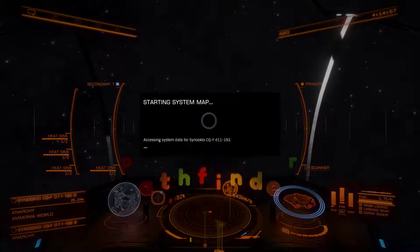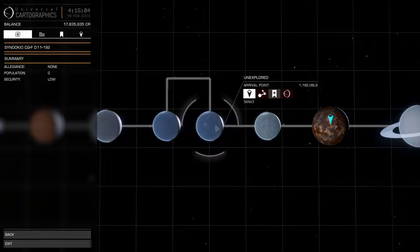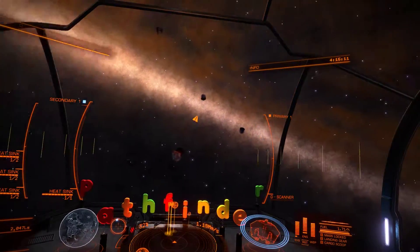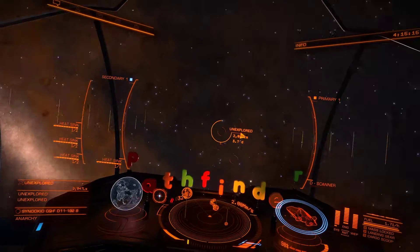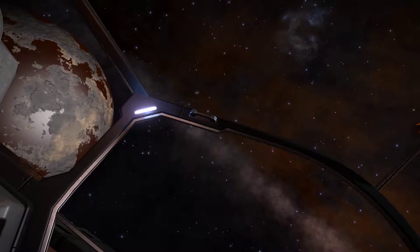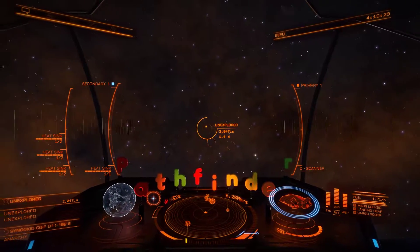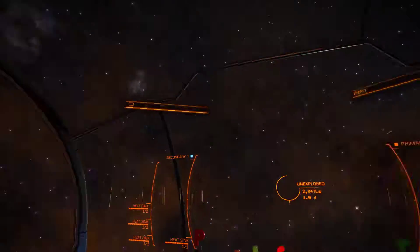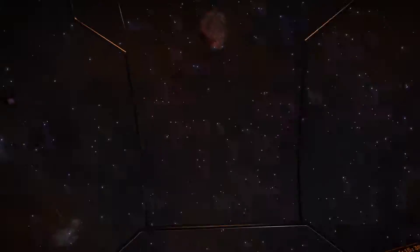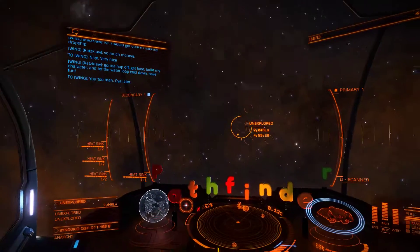I'm going to check out the other ones real quick - I have no doubt they won't be anywhere near as weird. I want to check out my two water worlds first, then I'll shut off this recording, maybe scan the rest of the system and move along. This big dust cloud is how you can tell you're getting close to the core, sort of anyway. Then you get that wall of blue stars once you pass through this.